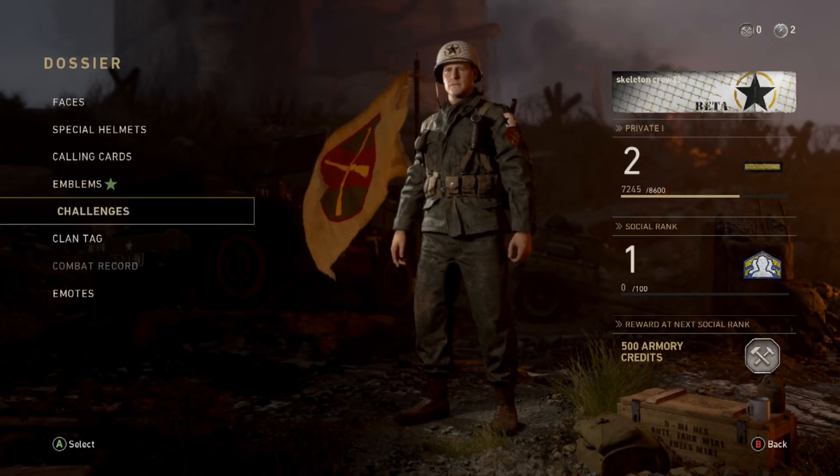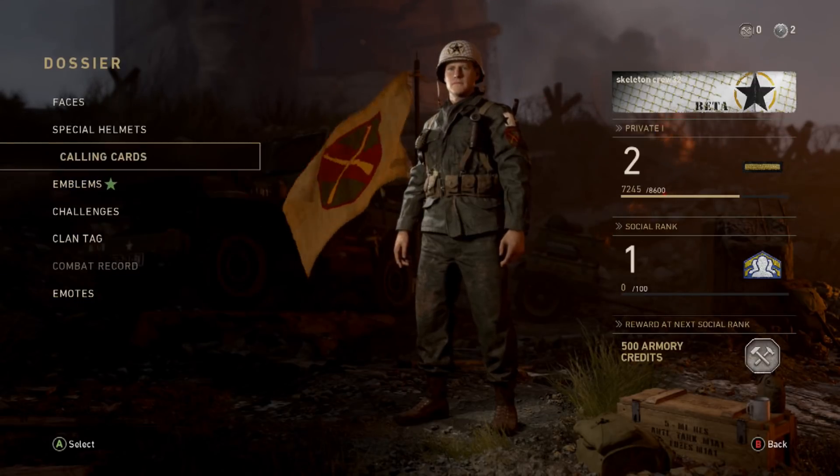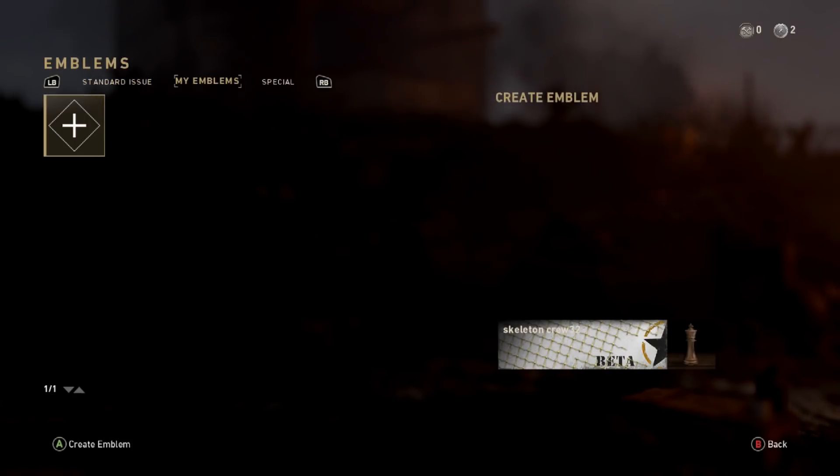I'm going to go with the beta theme for everything, which looks really good. There are more emblem updates coming soon to Call of Duty World War 2, and you can already create your own emblem. If you create an Xbox Master 448 emblem, I'll shout you out in my next video — just leave a link in the comments below with a screenshot of your custom emblem.